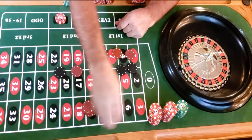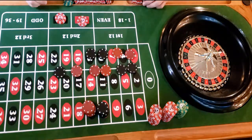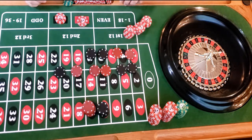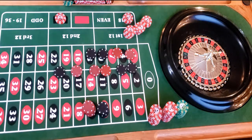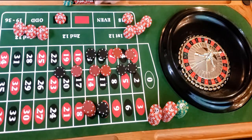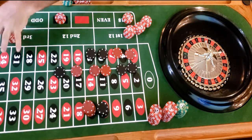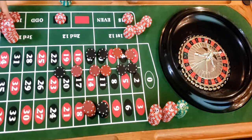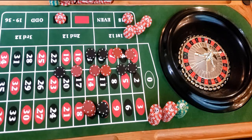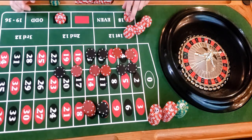Taking our ten dollars. So counting up: 10, 20, 25, 50, 75, 85, 90 — not quite a hundred. We need ten more dollars. We're ten shy of our goal.